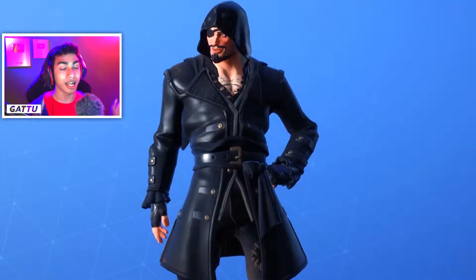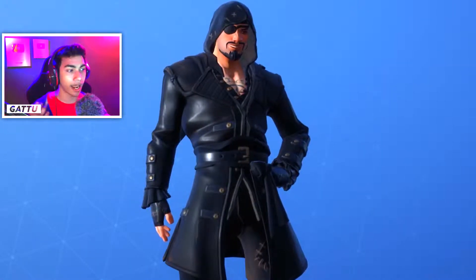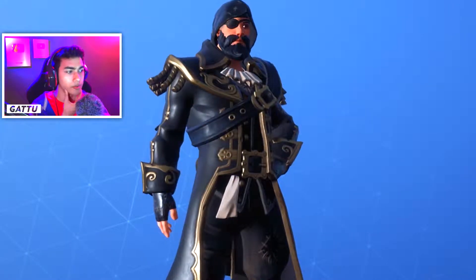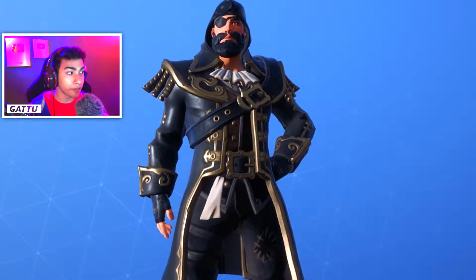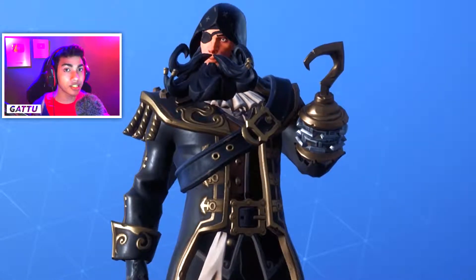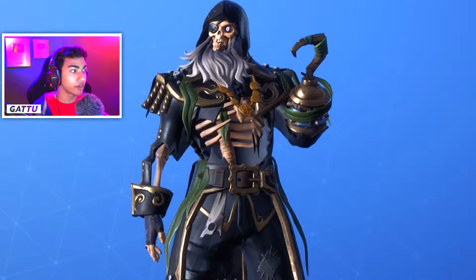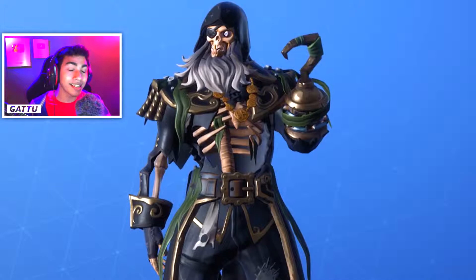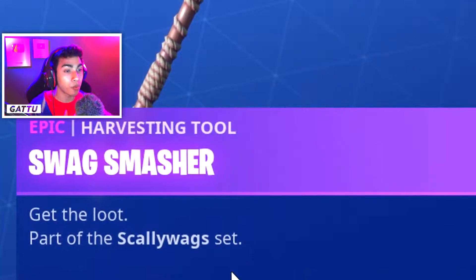Let's get into the video and see what styles we can unlock. Stage 1 is the one I'm showing you on screen right now — a pretty cool pirate skin. If you look at Stage 2, he has actually grown some beard and we can unlock this at 10,000 XP. He has a longer beard and looks pretty sick. Then there's Stage 3, and the next stage is the most important — Blackheart Stage 4. I'm going to give you easy tips on how to unlock the final stage as well.